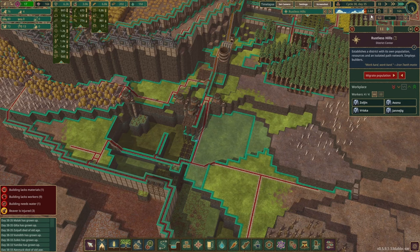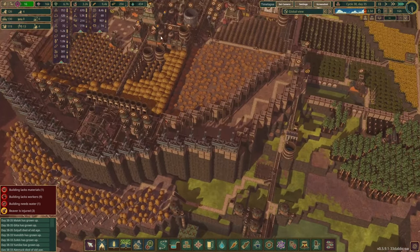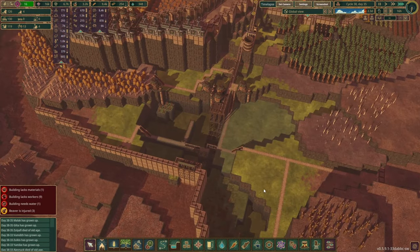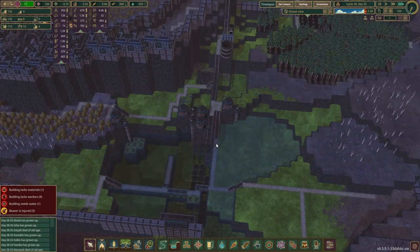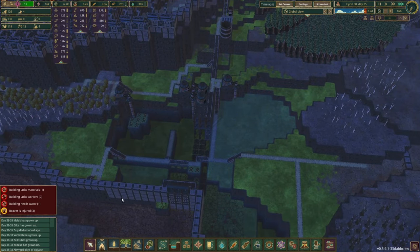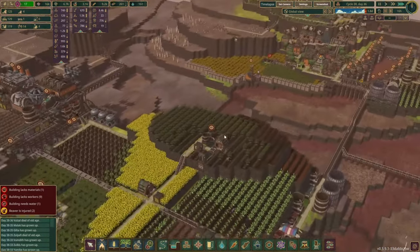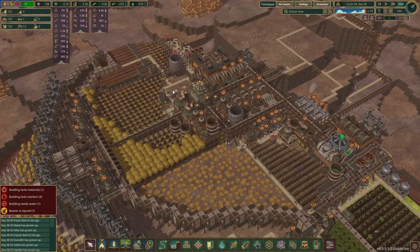I think we made it — wait, no we didn't. We'll run out of water one day before the wet season starts, I think. It's dangerously low in this district. Down to 30 water and 50 in this district — 100 — wow. 1.7 days left.